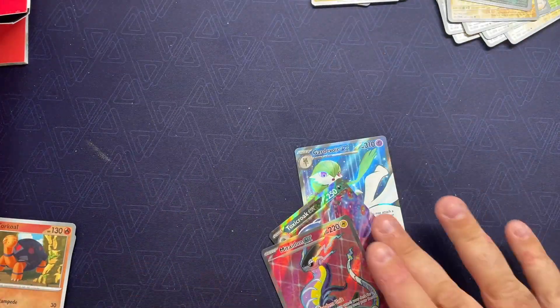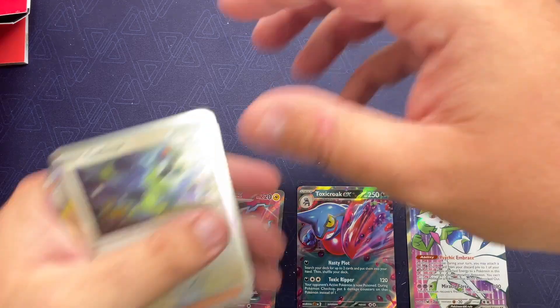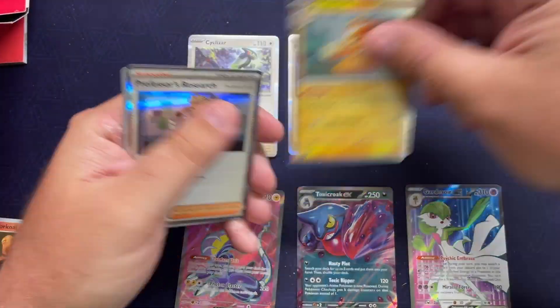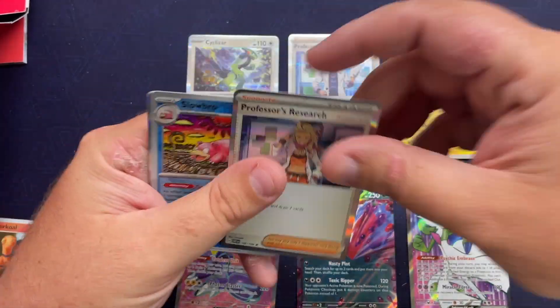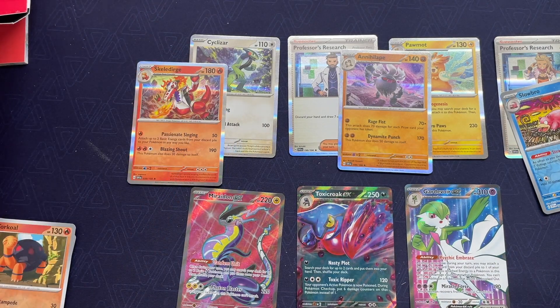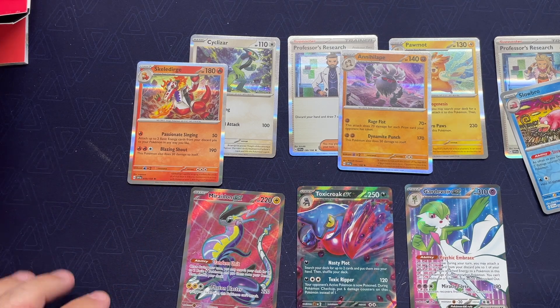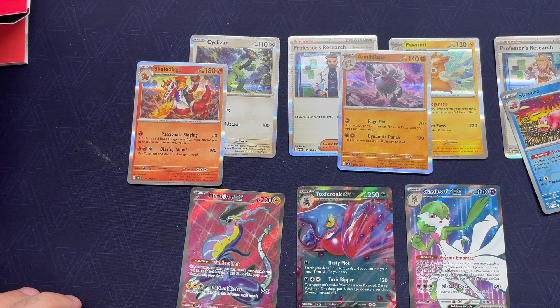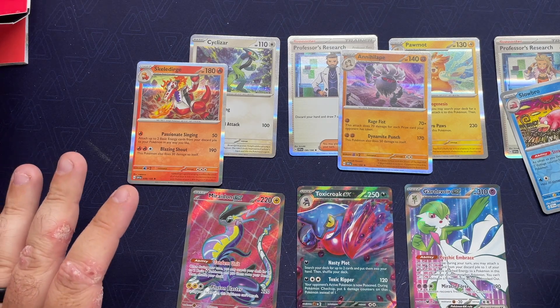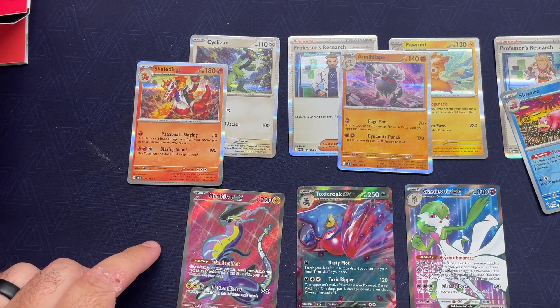But that being said — boom boom boom — some big EX hits there. Nothing super crazy like alt arts or anything, but overall not a bad haul. Probably on par, maybe a little advantage to this one over the Violet ETB. But that's part of the whole random deal. If this type of content is something you like to see, give us a like, hit that subscribe button, and we'll see you in the next one — GGs!